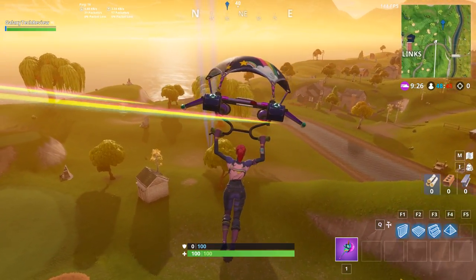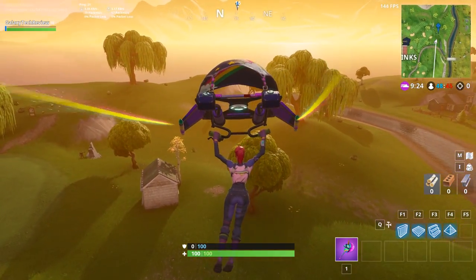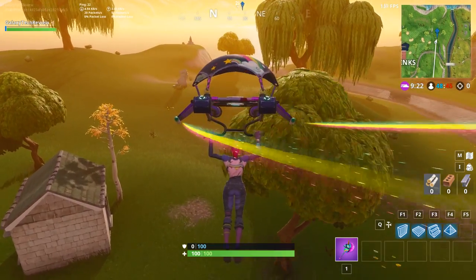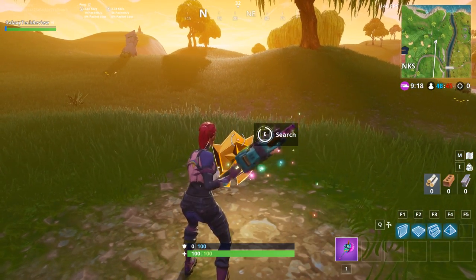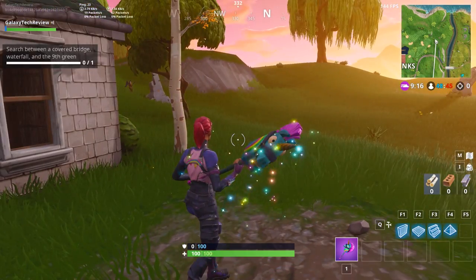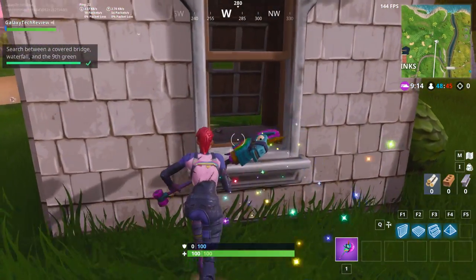There is an enemy there, but you want to land right between this little shack and this tree on this patch of ground — this is where you will get your Battlestar. There's your free battle tier for Week 10 of Season 5.